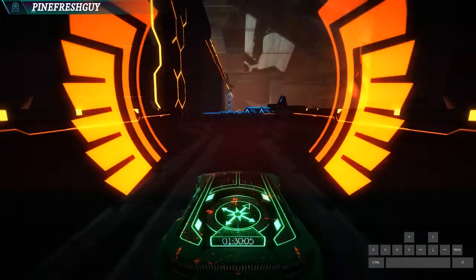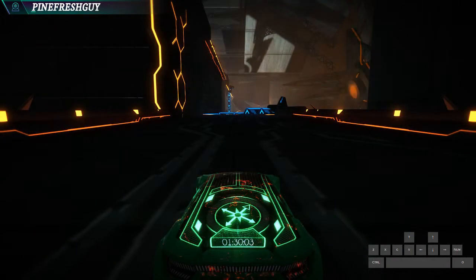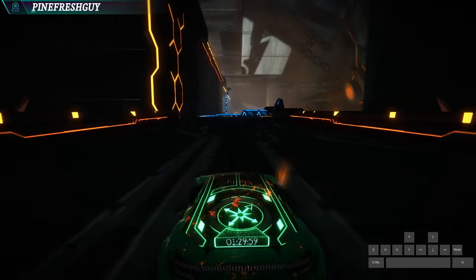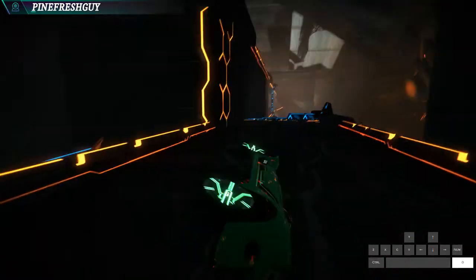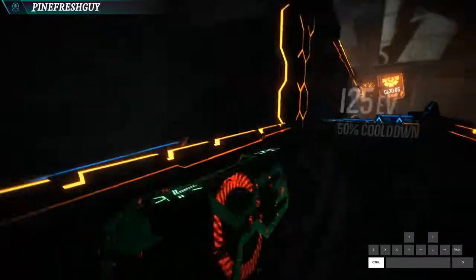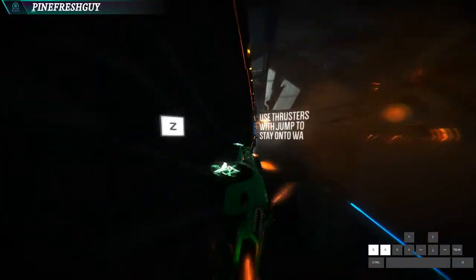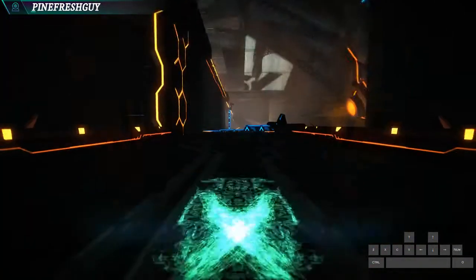Obviously with both of these, with the air rolls or the jet rolls, make sure you're going the right way. You've got the right air roll and the left one — the right one's going to turn you that way, the left one's going to turn you that way. If you're going onto the wall on the left you're going to be using your right one, and vice versa.